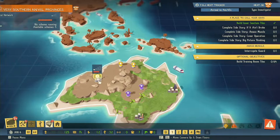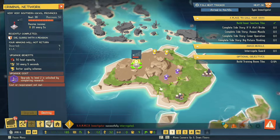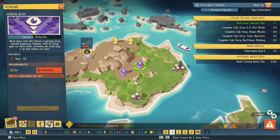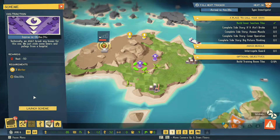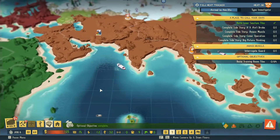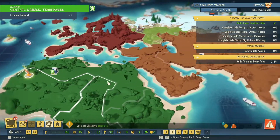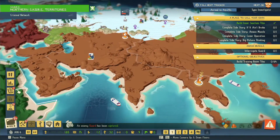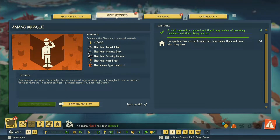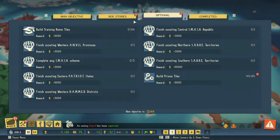38 of 50 - let's do that one. Optional objective complete. So we've got another complete optional extra - collect reward. And the guard has been captured.